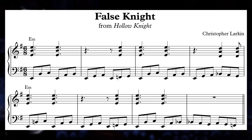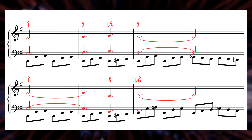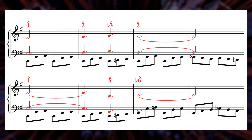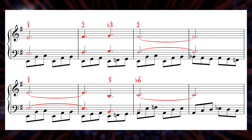This figure keeps churning underneath as a somber string melody floats over top, taking the Hollow Knight theme, stretching each phrase out over four bars rather than two, and removing all excess notes and rhythms to make it as simple as possible to contrast the frenzied bass part happening below.